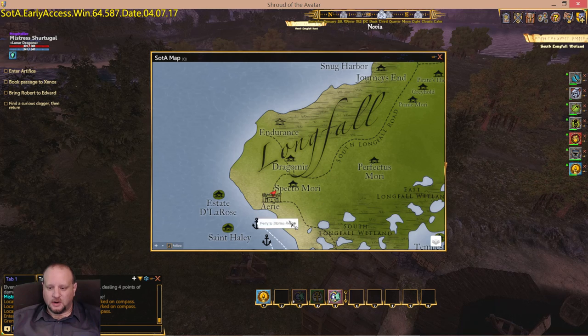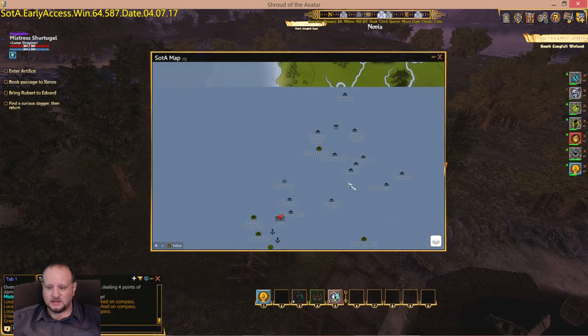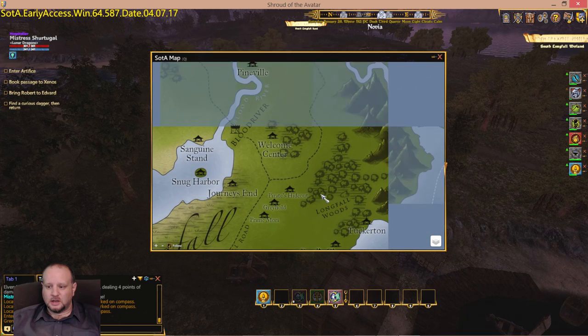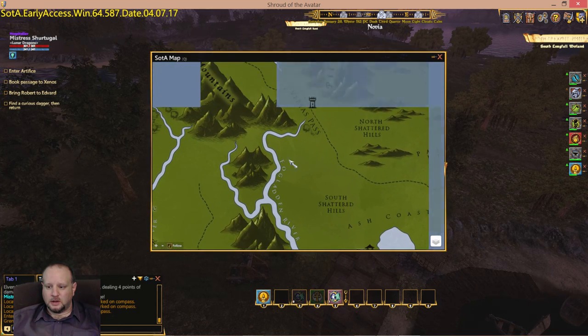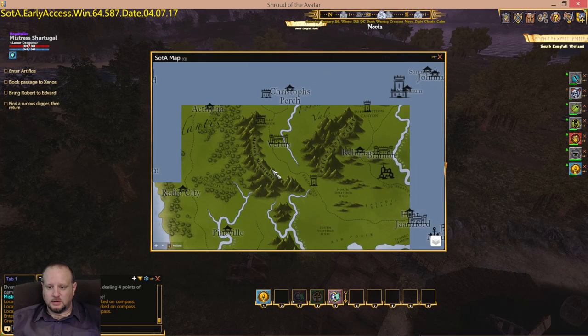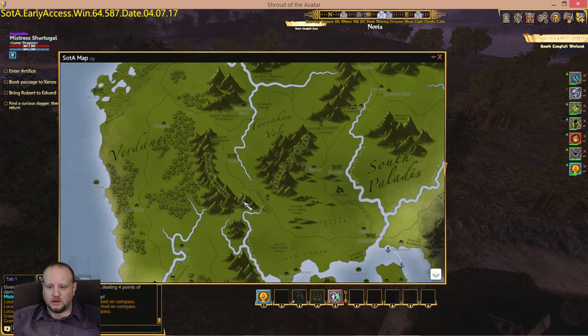Here we are — we're at the town of Airi. We need to go to Vertaz, which is right up here on the map. Let's enlarge our map a little bit so we can see where we need to go.